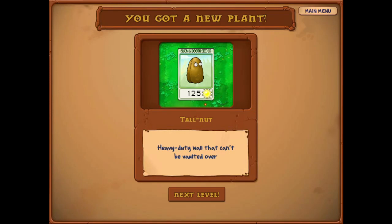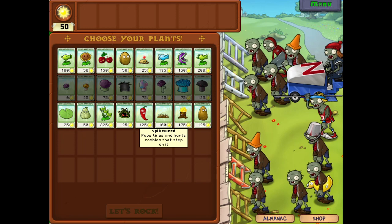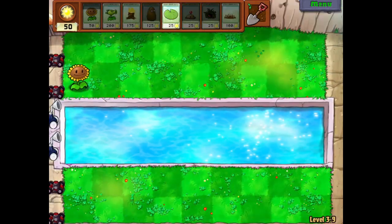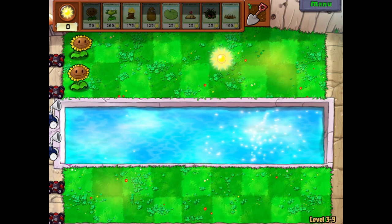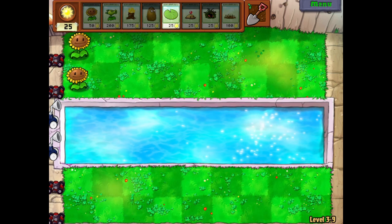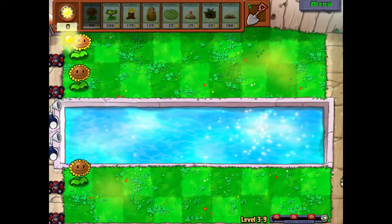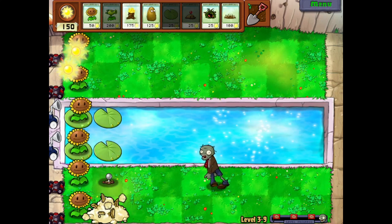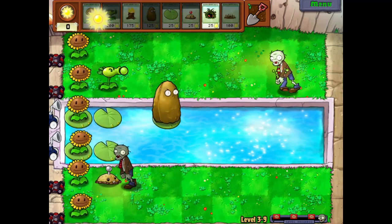Tall nuts — heavy duty tall wall that can't be vaulted over. That would be nice, but to be honest, it's not really that much of a big deal. This is level nine — I think the next one is the last one. Plant the sunflowers, then plant the ones in the water. I'll save up for the firing plants. I always place one of these bomb thingies so I can buy some time. I want to put some defense in the water areas.